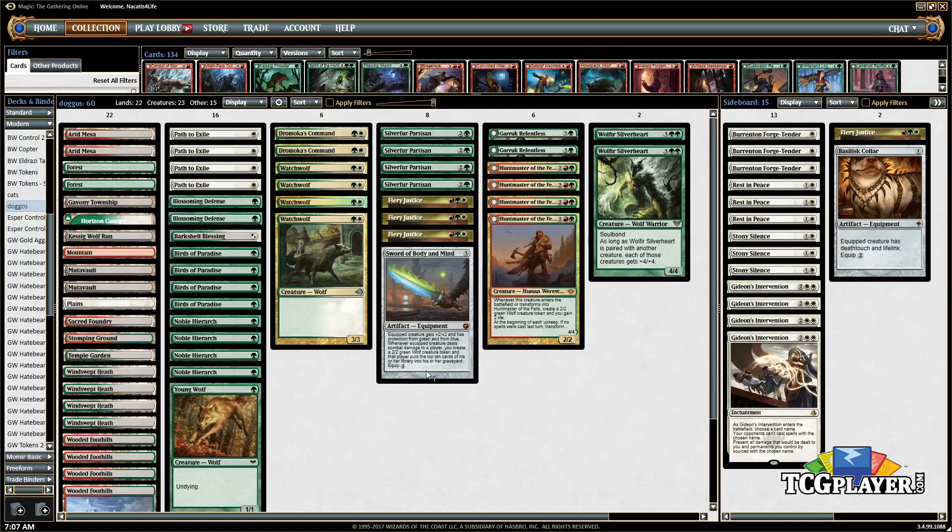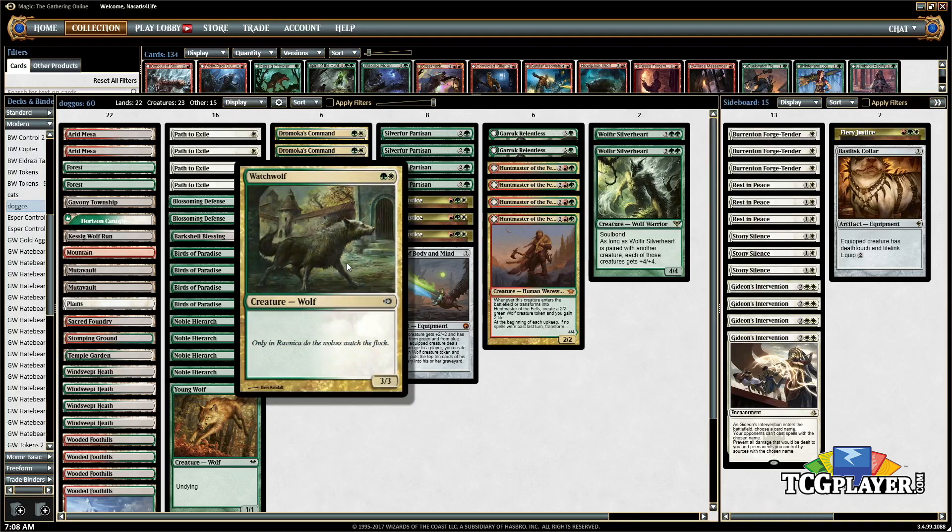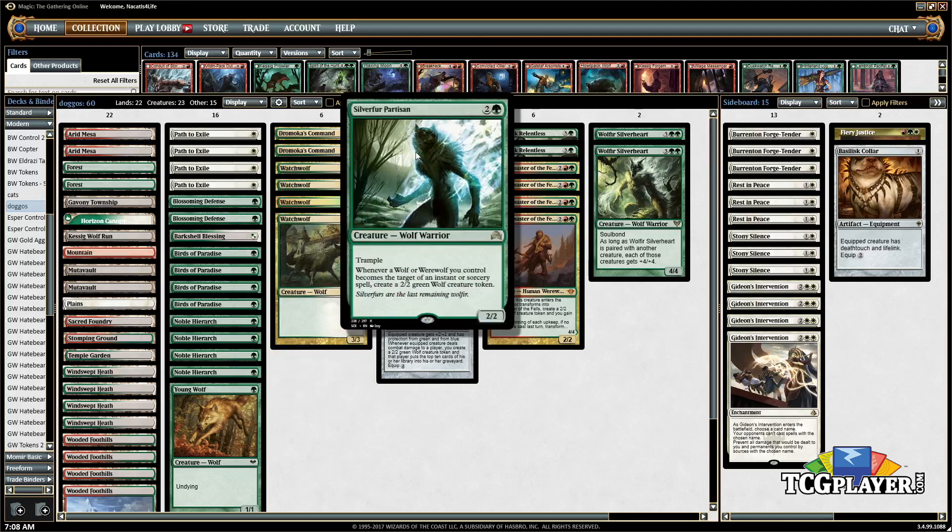The basis of the deck is to try to play as many doggos as possible. Since there's no Tribal Hound synergy and there's not really a lot of hounds in Modern other than Isomaro and a couple other reasonable ones, I went with the wolf theme since they are doggos. The Tribal synergy is Silver Fur Partisan — whenever anybody targets any of your doggos, you make another doggo, or whenever you target your dog with an instant or sorcery.